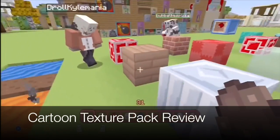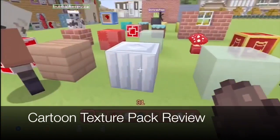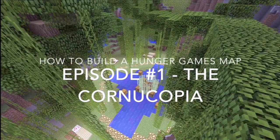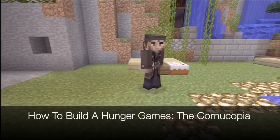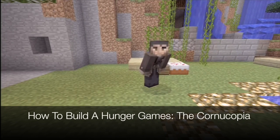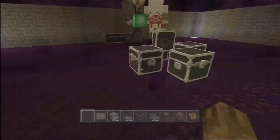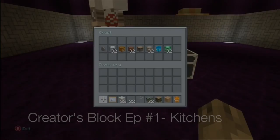The Cartoon Texture Pack was released on July 15th, and we did an awesome review of that. We started two new series: one is How to Build a Hunger Games Map, where we break down the theory of a Hunger Games Map — great for people interested in Hunger Games — as well as Creator's Block, which is basically a Quick Cribs but with restrictions as to what you can build with.